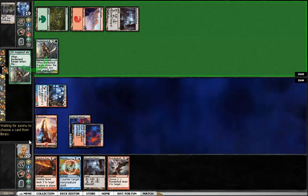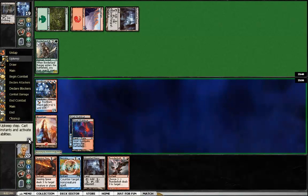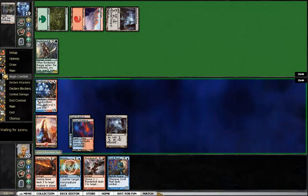He's going to get another Forest, so it looks like he's already got all his colors. No need to Searing Spear that, since I can very easily just pump one mana into the Frostburn Weird if he chooses to block.